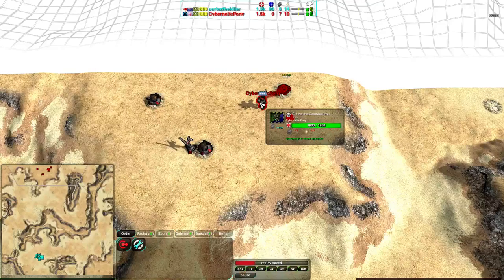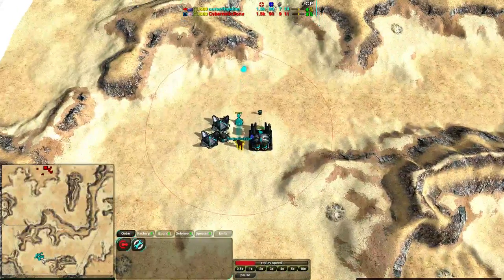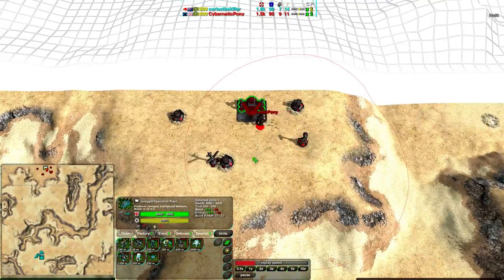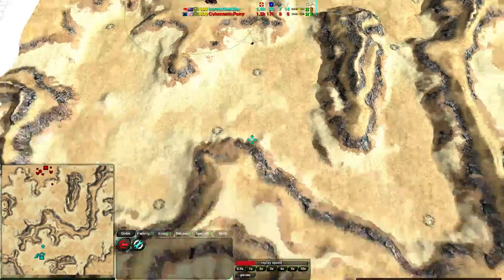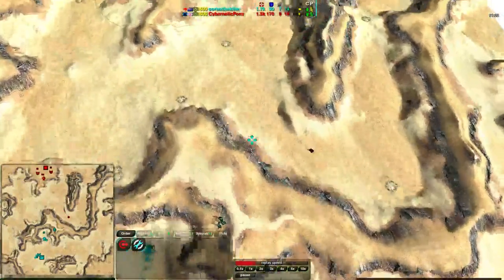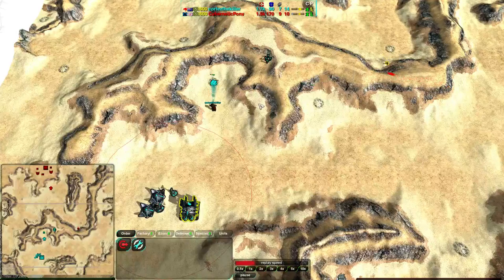Cybernetic Pony has an energy cell on a recon commander, still not quite at the base 10 energy he needs. He's getting a jump jet plant right off the bat — this is surprising since this map has a lot of slopes and is fully bot-pathable. He's going for puppies first, no pyros. Oftentimes you go for a jump jet factory for pyros, but this map doesn't have any reclaim on it, so puppies are a bit of a surprise this early. Now going for base construction but no defensive units, while Cortez the Killer is getting very quick glaives.